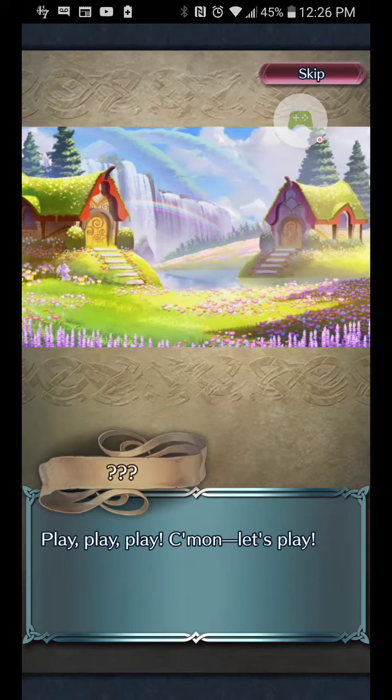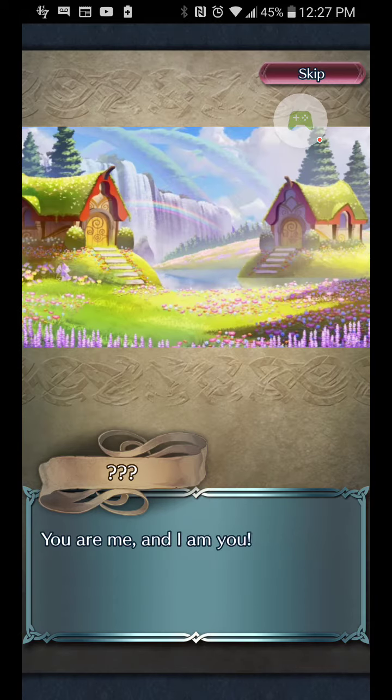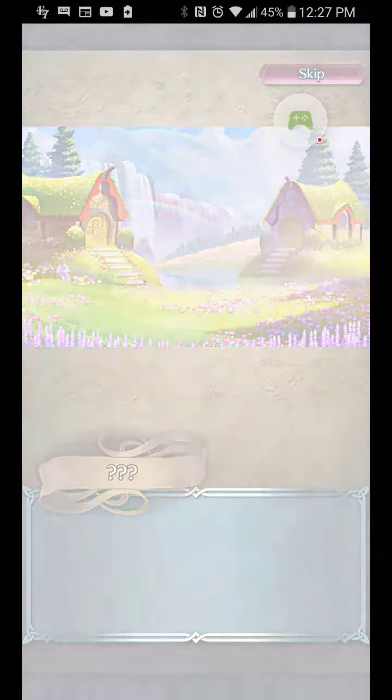The mysterious child-like voice returns: 'Let's play, play, play. Let's play dress up. Cute clothes for me and cute clothes for you — that's how we know it's fair. You are me and I am you. Play, play, play. Who are you and who am I? Who am I?' A distant friend is mentioned.